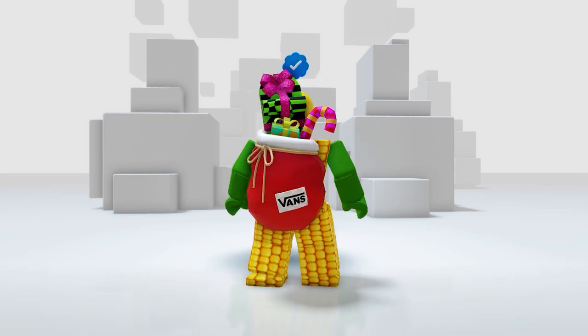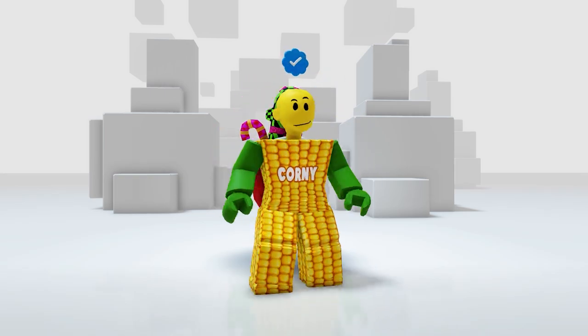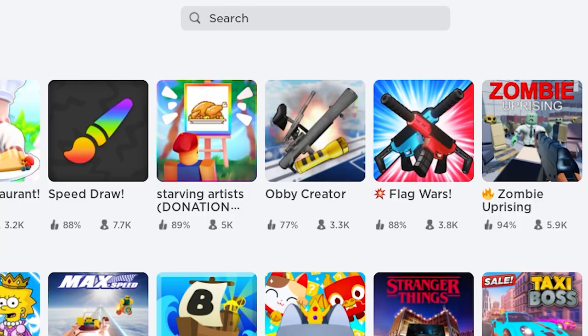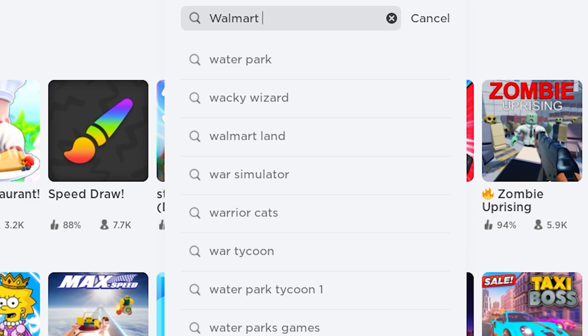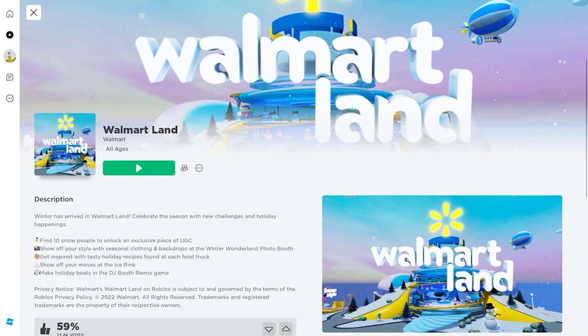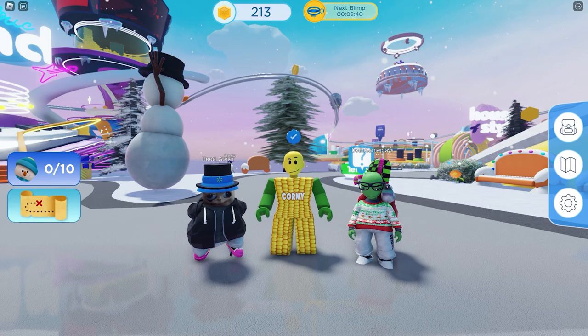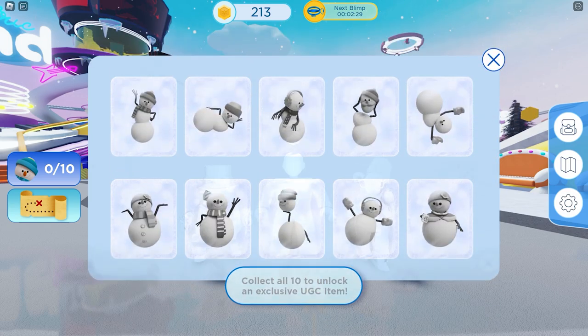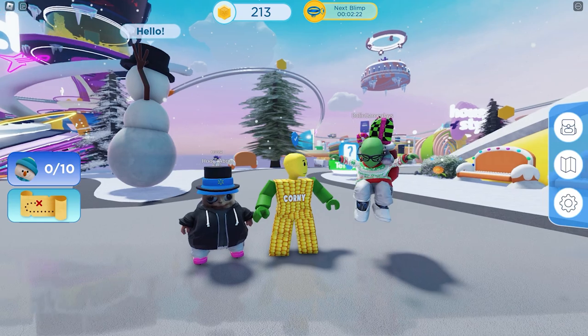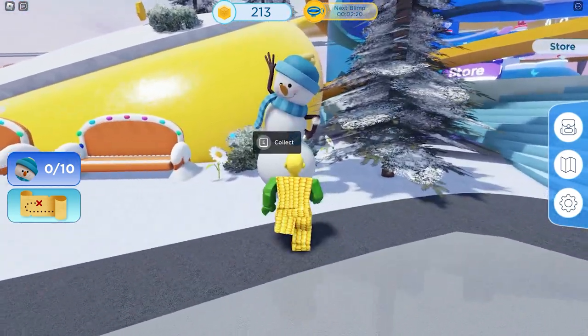The last item is in your back accessories — you can feel the Christmas vibes on this one. Better get these three items soon because they won't last long. Search and join this game called Walmart Land by Walmart. To get the free item, all you need to do is collect 10 snow people. Here's the first one — let's go!